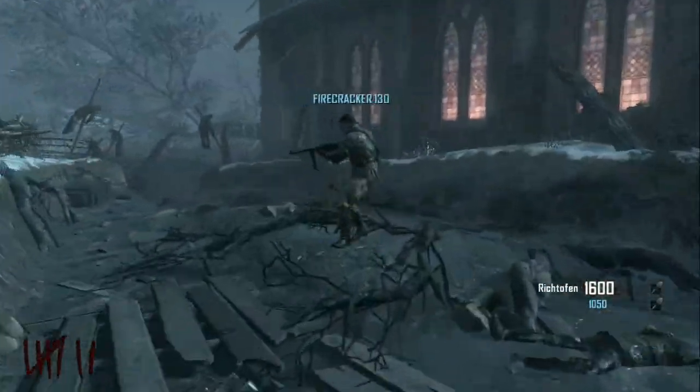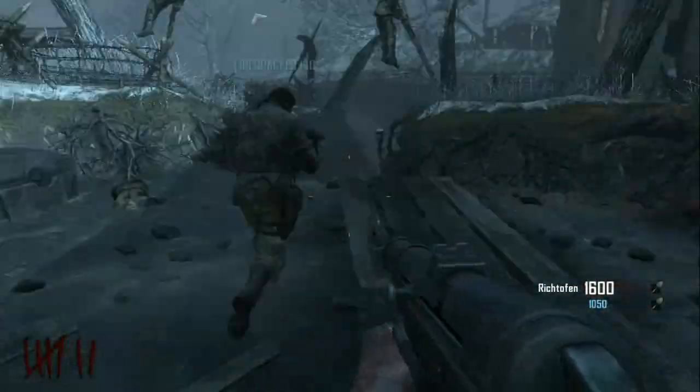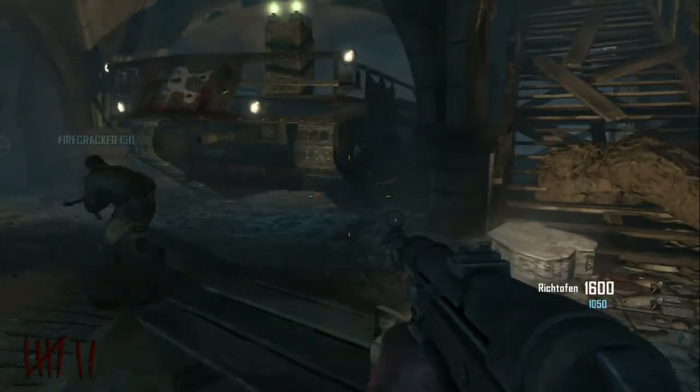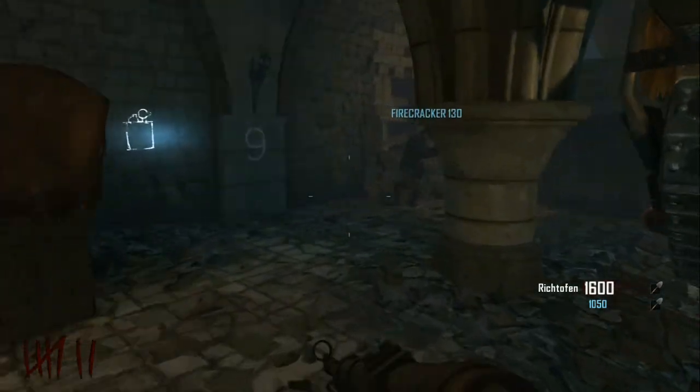You need about 4,000 points total, and then this will take you up to the church where the tank is. The goal of this achievement is to ride around the map.